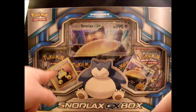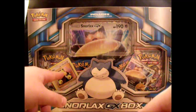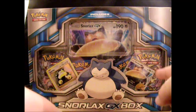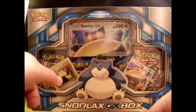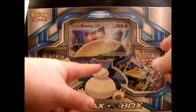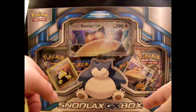In the box you've got a basic Snorlax card from the Evolutions line, a small playable Snorlax GX card, the oversized card, and four booster packs: two Evolutions, one Breakthrough, and one Fates Collide.